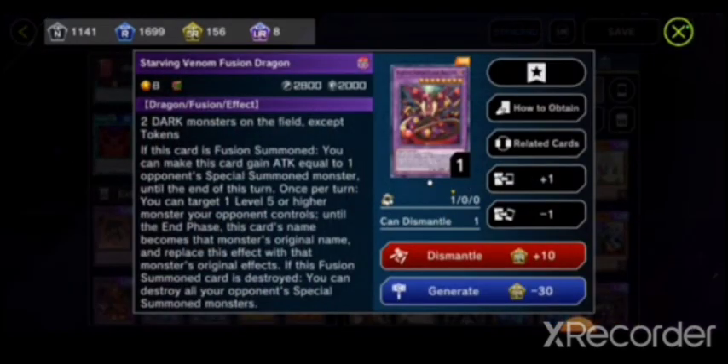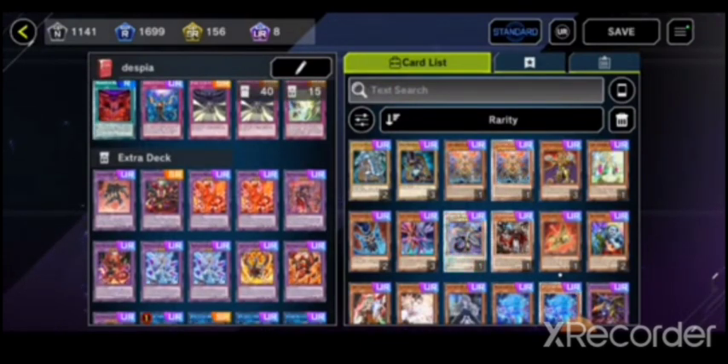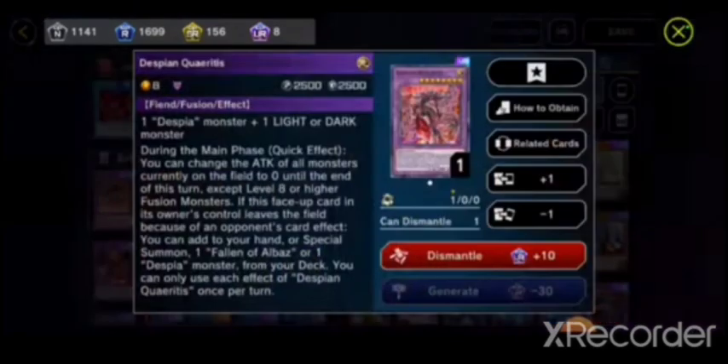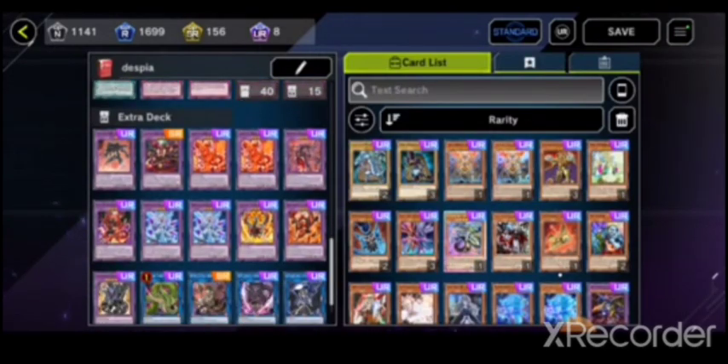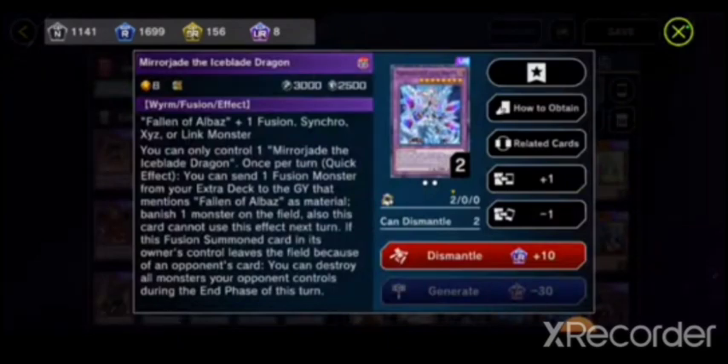I have one Starving Venom — I don't really use it; it's a really good combo with Super Polymerization but I don't use that. Two Albions, one Despian Quaeritis, one Destiny Destroyer Phoenix Enforcer, and two Mirror Jades. I run two instead of one because I would usually banish one with Branded in Red, just in case someone has Ice Dragon's Prison.